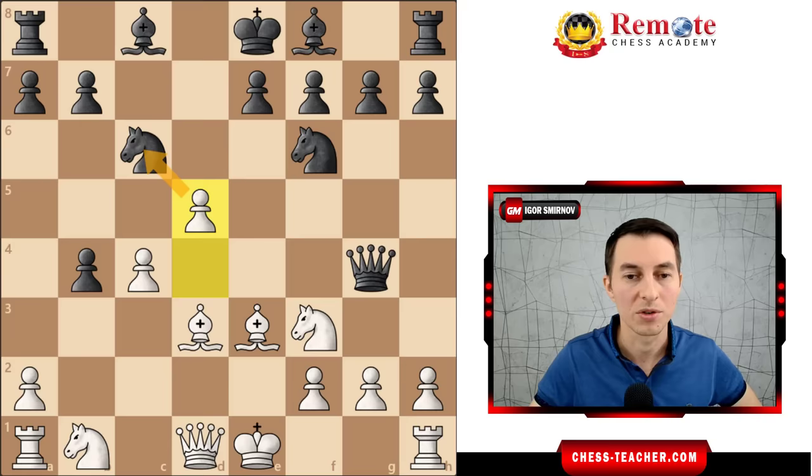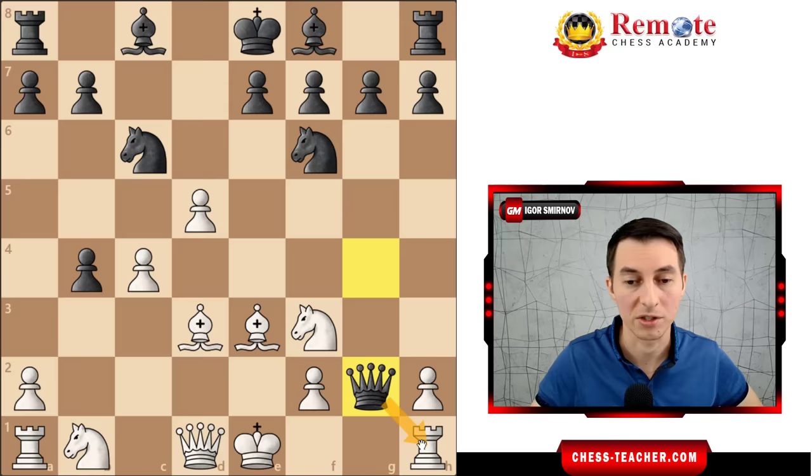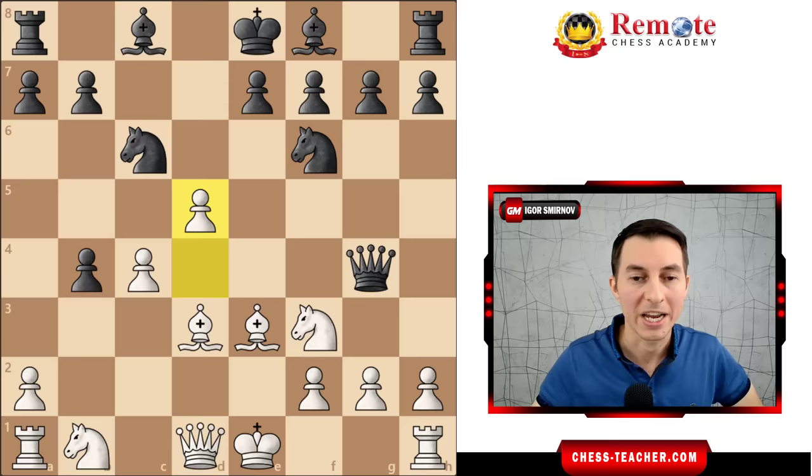Zhigalka played knight to b8. Just briefly — queen takes g2 does not really help black, because although it attacks the rook, white can remove it with a tempo attacking the queen, and once the queen goes away, white picks up the knight on c6 and wins material. That's why in the actual game, black didn't capture the pawn and just played knight to b8.